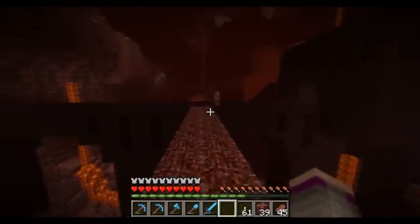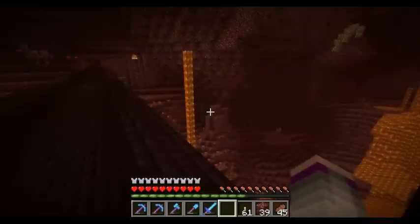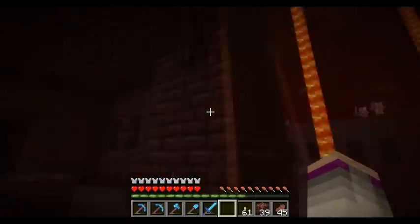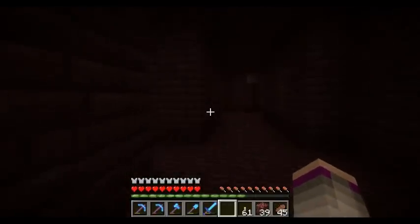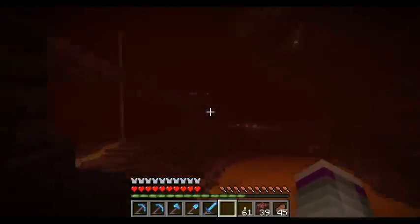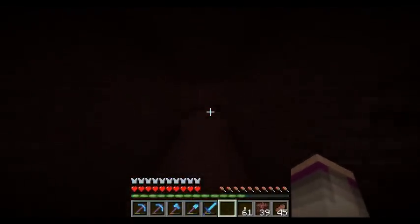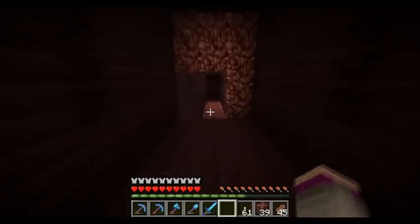I'm looking for those skeleton things because I want to fight a wither boss — I want a beacon block, I want everything. I don't know where they spawn. I've heard they spawn in fortresses, so we're in our fortress — the one the blaze farm is in. I don't see any of them anywhere, so I'll do some more research and look up where and how they spawn.